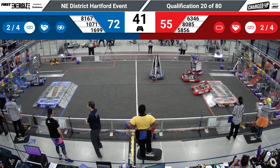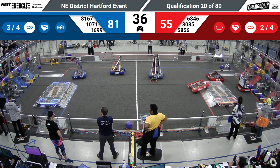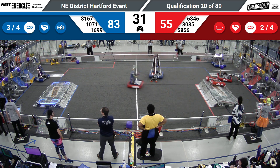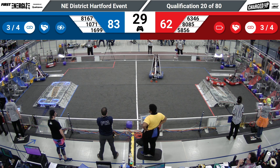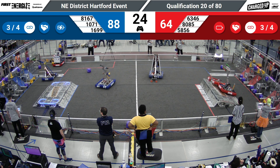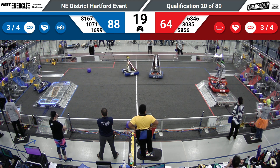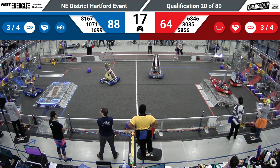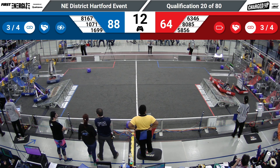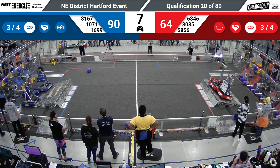For both sides. 1699 Robocats loaded up with a cone from their loading station, saying hello to their friends the Cognitives as they rush on by, bringing that cone over to another high node for the blue alliance. Only one more link would do it for either alliance to get that extra ranking point. 20 seconds just under remaining to try to get up onto these charge stations.